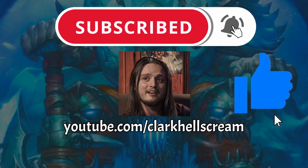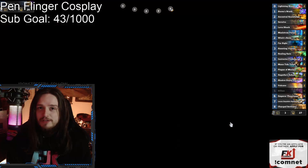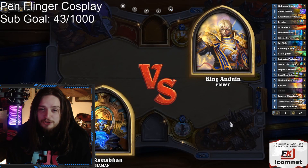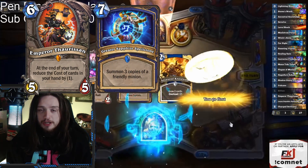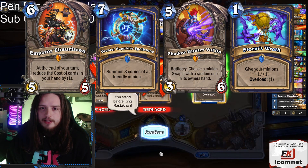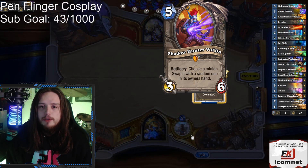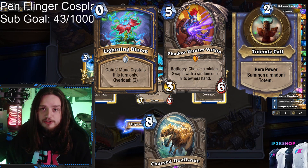Jurassic Clark has struck again, and this time we're using Vol'jin the Shadowhunter to help us tame some dinos. There are a few different ways of pulling off this combo, but there's one general way of achieving the dino combo. Essentially, you're trying to get an Emperor discount on your Spellstone, onto your Shadowhunter Vol'jin, as well as a Storm's Wrath. The idea of this combo is to play Vol'jin with your Hero Power, and then you're able to pull the Charged Devilsaur from your hand for essentially 5 mana.